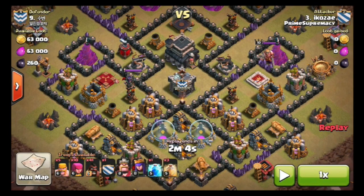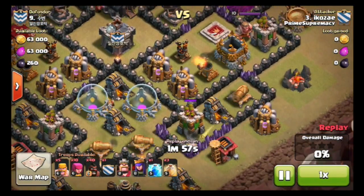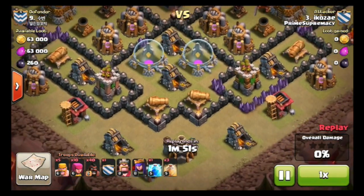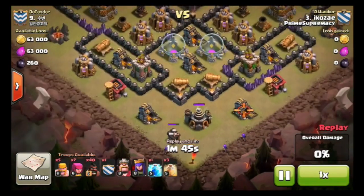Pause real quick. So he's got five barbarians, ten archers, 41 hogs, and I'm not sure what's in his clan castle — a lightning spell and three heals. Right away, where does he come in from? Right here. See, this is what I was talking about: it's not inside the circle for the clan castle. He was hoping it would be, but since it wasn't, that really hurt his attack.